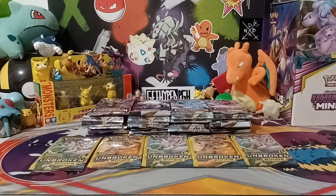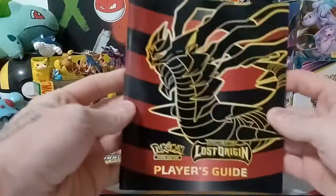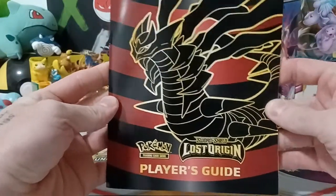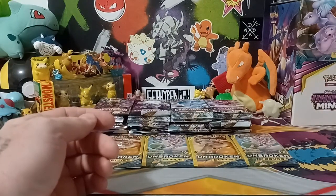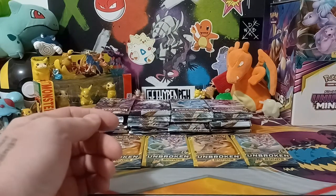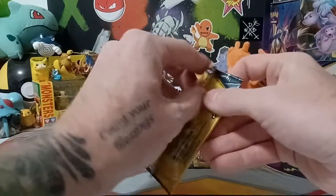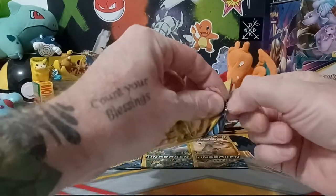Ladies and gentlemen, welcome back to the channel. I am PGH Poke Bro Ryan doing my thing tonight. Got a special video — I am opening up 31 packs of Lost Origin, the newest set that was released yesterday. I'm gonna jump into them right now, starting with these five Unbroken Bonds dollar packs. Hope everyone had a good week.